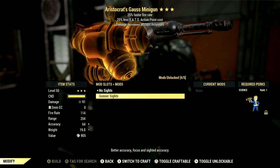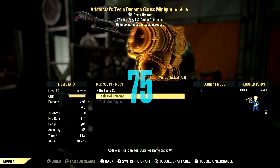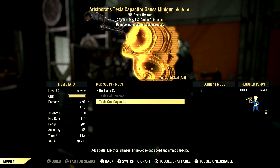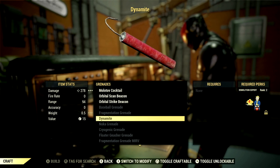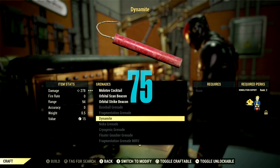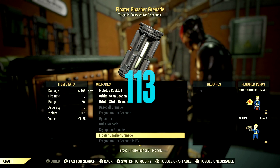Next up we have the Plasma Blade for 150 gold bullion. Over on the Gause Minigun, we can get the Gunner Sights for 38 gold bullion. We have the Tesla Coil Dynamo for 75 gold bullion and the Tesla Coil Capacitor for 75 gold bullion. Over in the plans that might blow our hands off, we have the plan for Dynamite for 75 gold bullion and the Floater Nasher Grenade for 113 gold bullion.